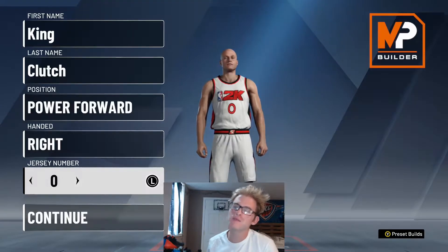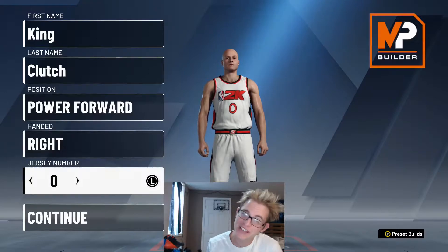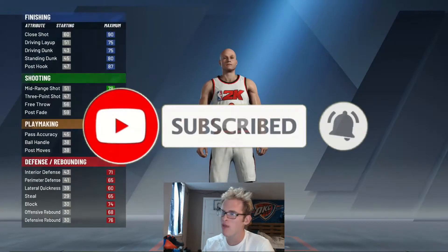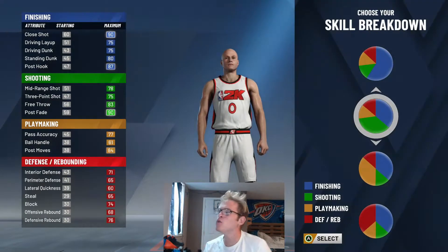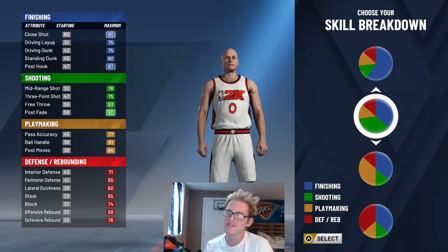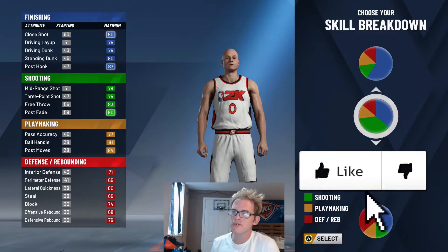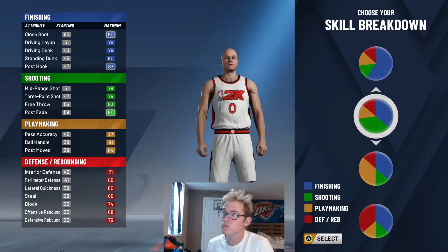What you're going to want to do is make this build a power forward, right-handed, jersey number zero. The handedness and the jersey number don't matter, but I would make this build a power forward. Now for the skill breakdown for this Kevin Love build, I'm going to go with shooting and finishing. I feel like Kevin Love is more of an offensive player than a defensive one — he's definitely more known for his shooting ability and he's a pretty good facilitator for a power forward.